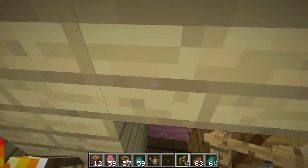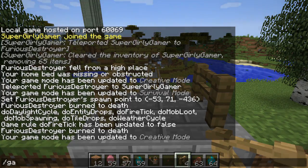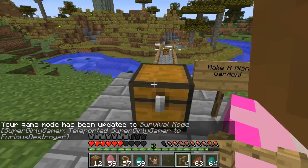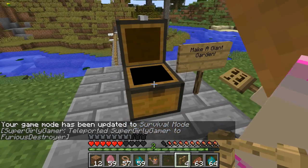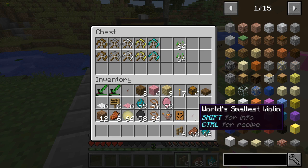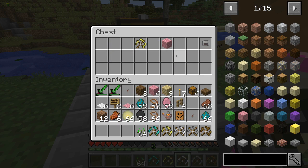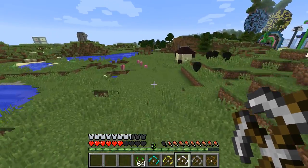I'm going to break these so it stops lagging. We can walk out of the house. You're gonna love this - we're gonna make a giant garden! We have the improved hoe. There's a bunch of them, each one a little bit better. Let me grab all these and some seeds and go where it's nice and flat.